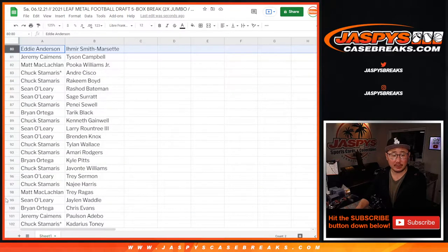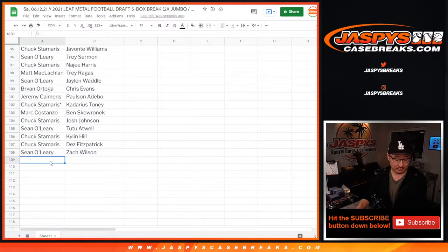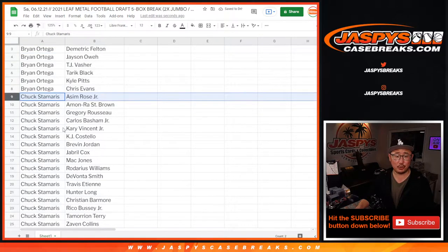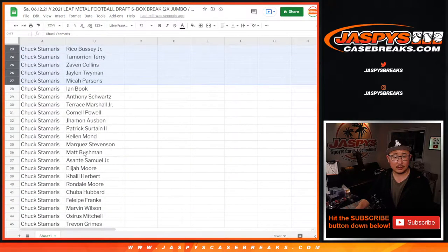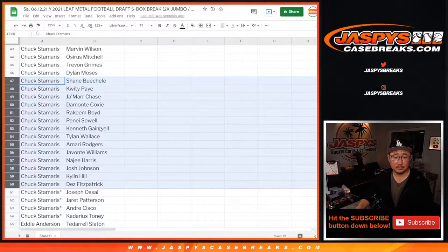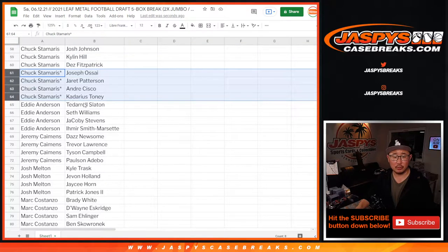And then I'll alphabetize by your first names in just a moment. Zach Wilson right down there. Now let's alphabetize by your first names. Brian, there's your group of players right there. Chuck has a huge group of players. Thanks, Chuck, for knocking this one out. Nice, and there's your Last Spot Mojo group right there too.